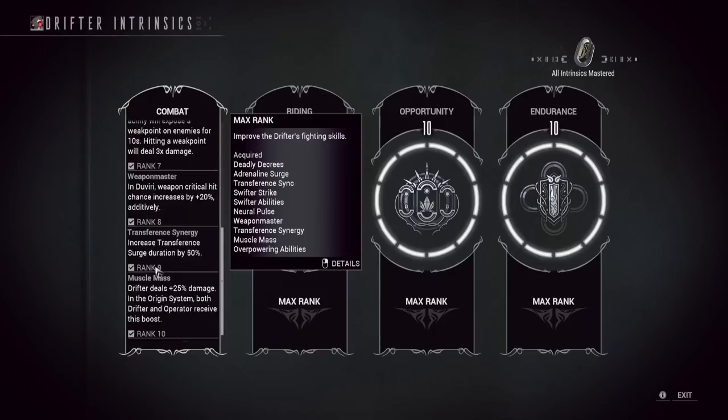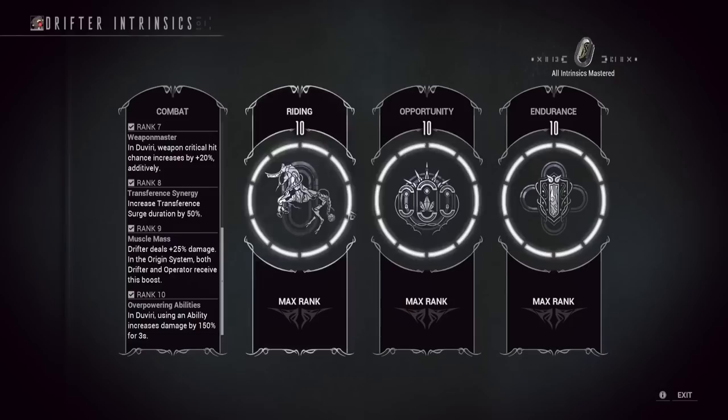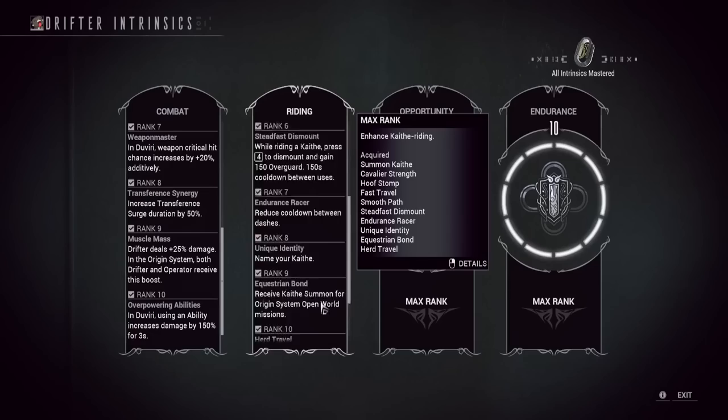If you really want to be super prepared and carry your team, go to rank 8 in the combat intrinsic to get Transference Synergy, increasing the duration of your Warframe summon ability by 50%. This will allow you to take care of multiple DPS phases of Calervo with one character solo. The rest of this stuff you should probably get too — like teleporting around with your Kaith is pretty important.